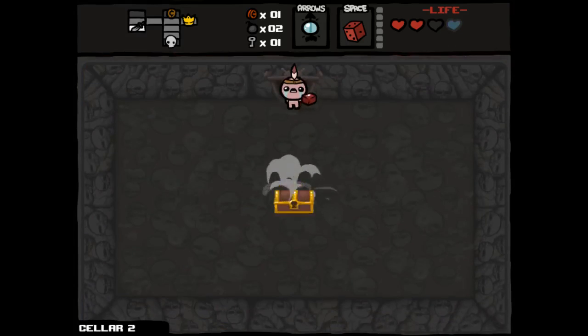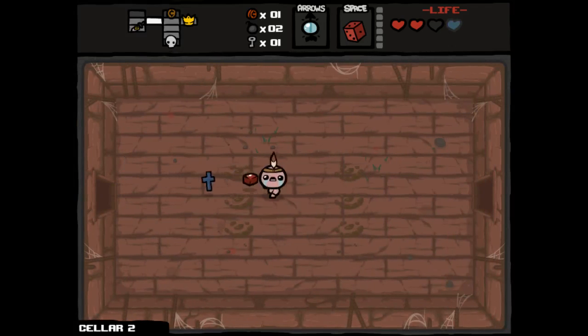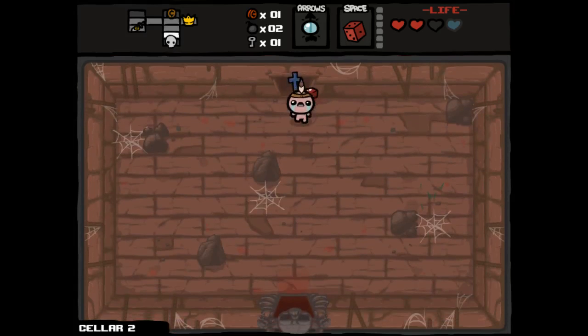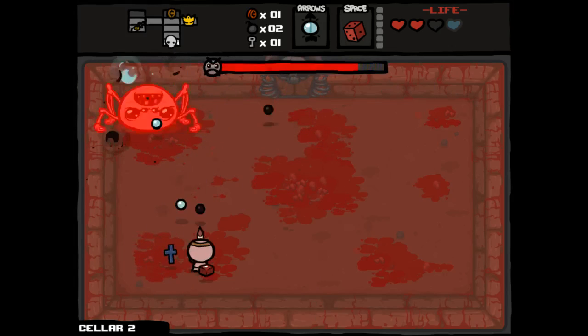We have a re-roll, so actually I botched this a little bit. I should have gone into the boss room earlier. Normally I like doing these universal item pools runs because it kind of messes you up. It's like doing crossword puzzles to keep your brain active, or like doing Sudoku — you have to change your thought patterns a little bit and the strategies that you employ in order to stay fresh. And I think that works out.